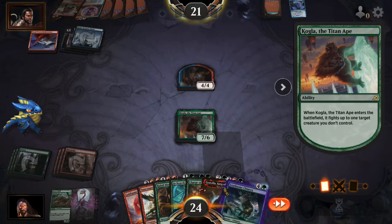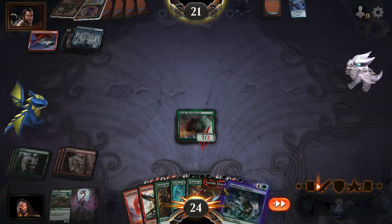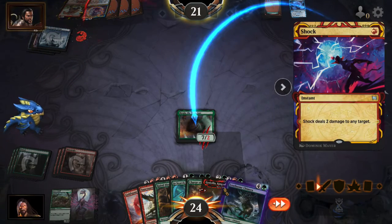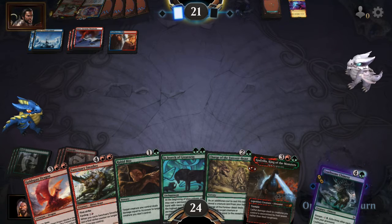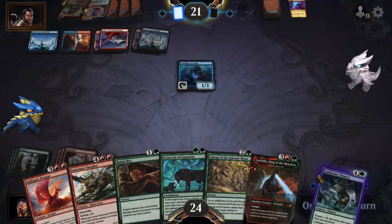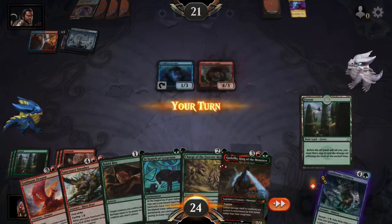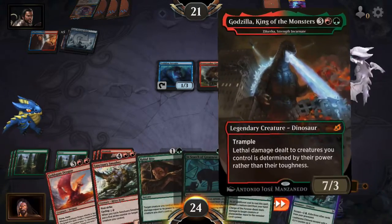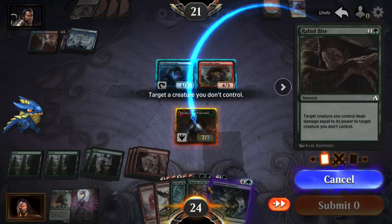Get rid of his token. You got a shock — okay, all right, I see you. Bonecrusher, that's fine. I'll play the green. I'll play Godera. And let's Rabid Bite that one.